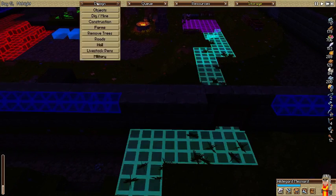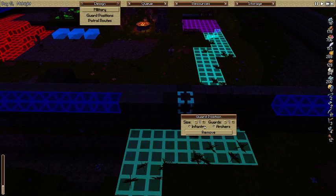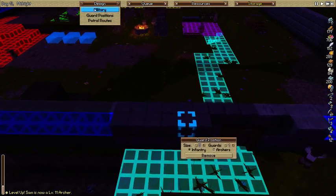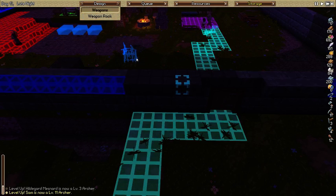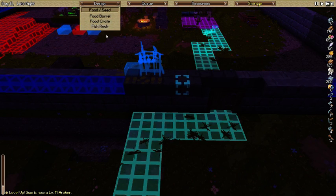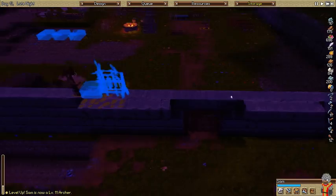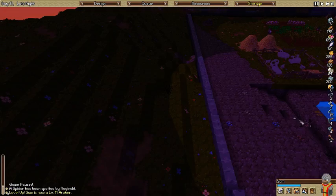We want to assign a guard post up here, right there. Then we'll actually have infantry. Sam is at level 11, finally. We're gonna make him bigger, let's make it one more. Now we need to go into storage - weapons, weapon rack needs to go there. And we need to do food - food crate, there we go. Then we need to take and switch him off into a static guard position. A spider has been spotted! Bum bum bum.